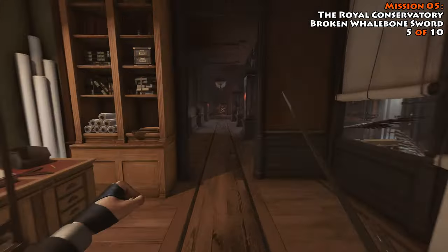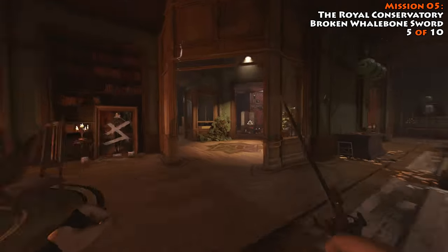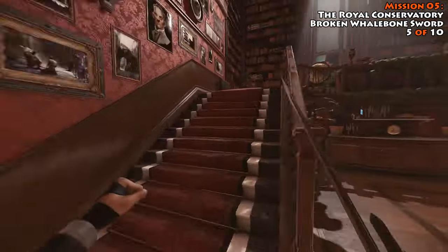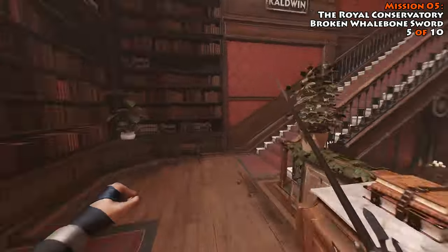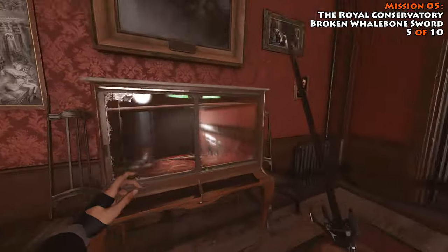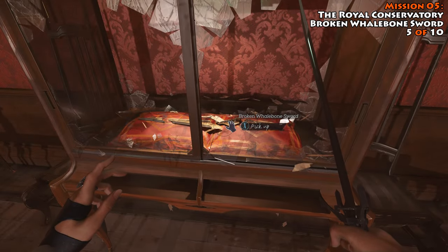We're going to head back towards this defaced painting, then make a right, past the statue of Delilah, and then up to this next floor. Once you get up here, make a right, and just underneath this painting you find a glass case. In it, you find your broken whalebone sword.